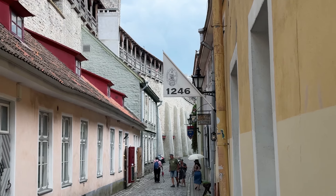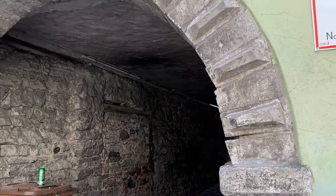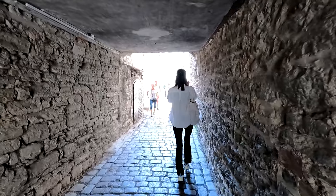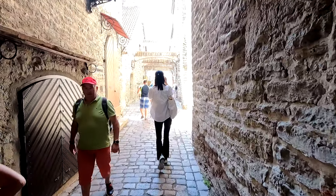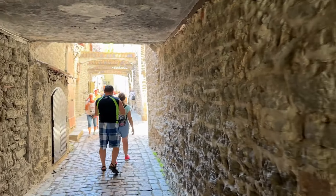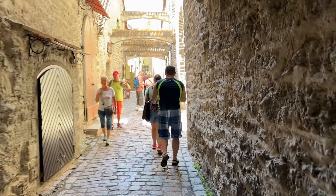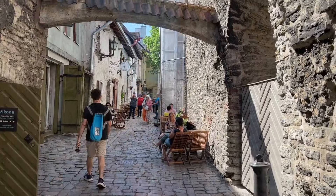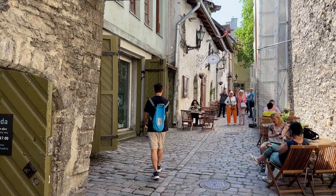Just down a little bit from the 1246 sign I showed you, this is Catherine's Passage. This side of it is the Dominican monastery and the other side is town hall. We showed you yesterday — there's some of the best craft markets and cafes in the city, and you get a real feel for what it was like going through this passage back in medieval times.